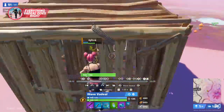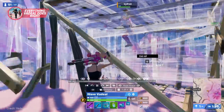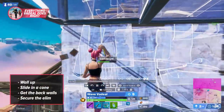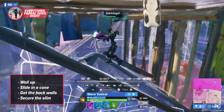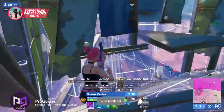Something else Vadil does exceptionally well is using his opponent's movement to piece control, like this side box technique. Once he sees his opponent running to the left, he immediately reacts — gets that wall up, slides into a cone, gets back the walls, and secures the elimination. This isn't anything unique right here, but the speed and execution — it's crazy.